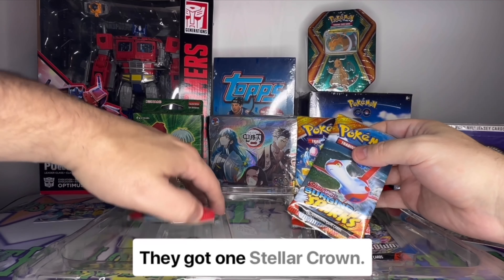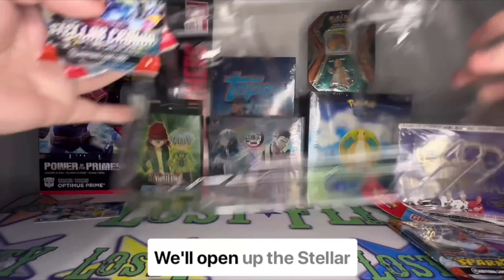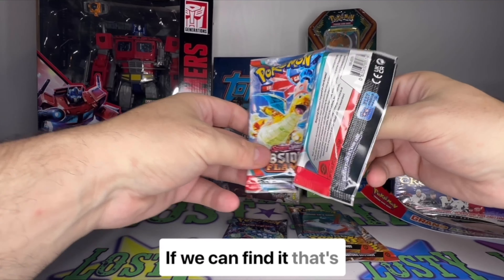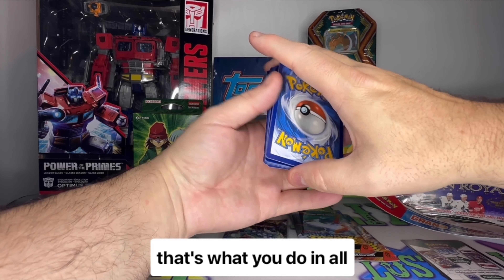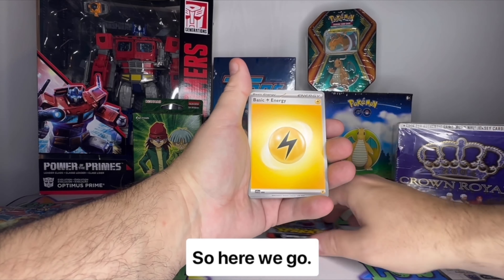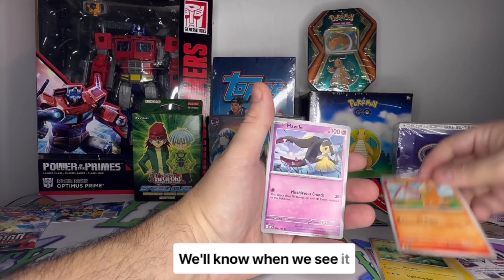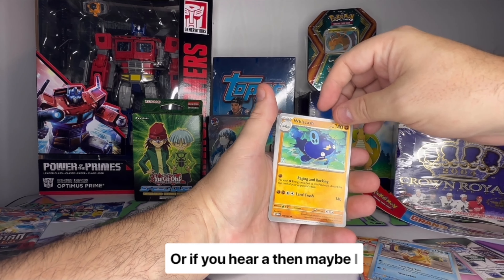They tricked us — we got one Stellar Crown and one Obsidian Flames instead of two Surging Sparks, but I'll accept that. We'll save the Surging Sparks for last and open Obsidian Flames first. Of course we're looking for a Michael Jordan number 65 — just kidding. We're going to move one card from the back to the front, because that's what you do with these new era cards. As long as you've got energy on the front, you're doing all right. We're looking for something like a Charizard or Blastoise — something fancy. You'll know we got it when you hear me go 'oh, that's amazing.'